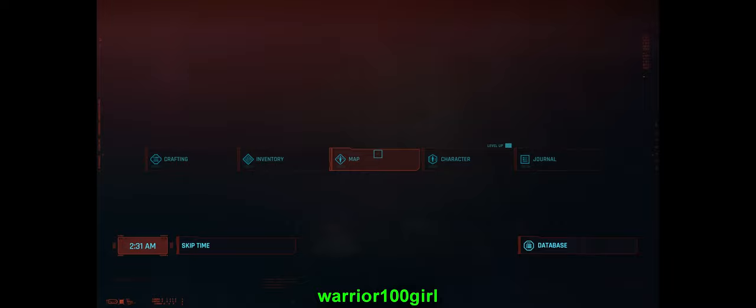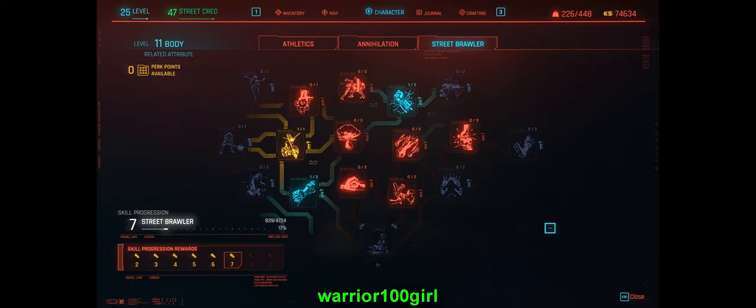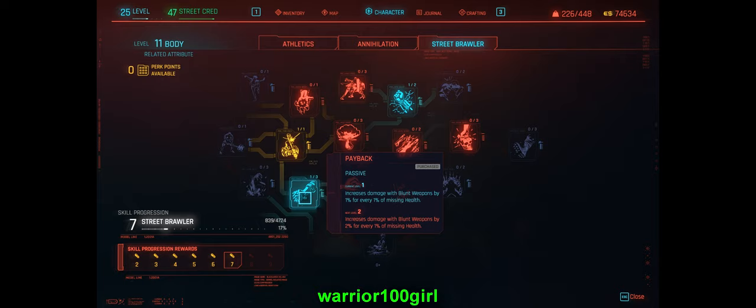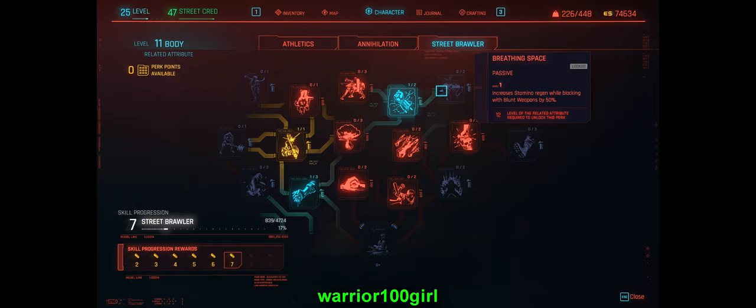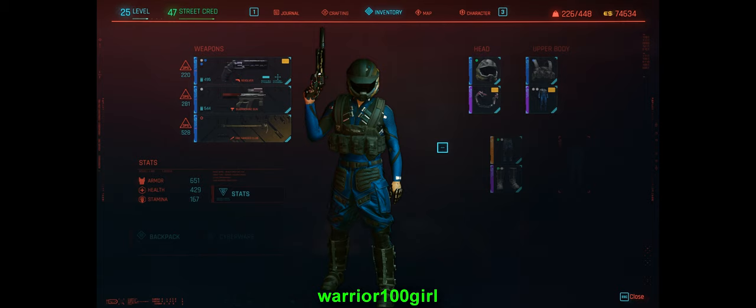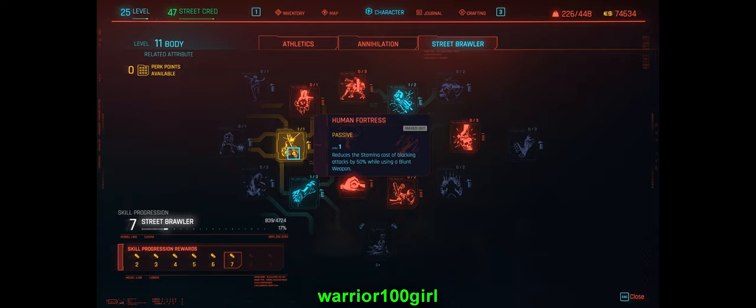I'll also have a summary in the video description. Here's how my character is leveled up: you want to go to Street Brawler and equip these skills — Payback and Rush — which let you recover a little bit of health for two seconds, and this can pretty much save your life. I don't actually have that much base damage; most of my build is focused on armor and health. I also equip the Gorilla Arms, the legendary ones.